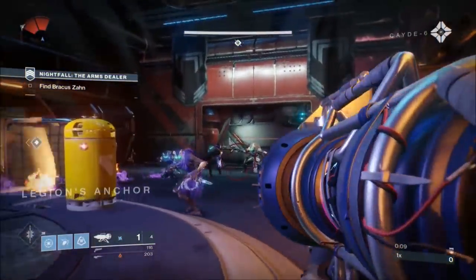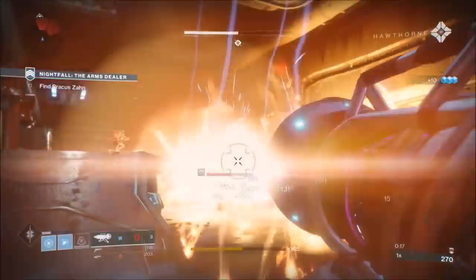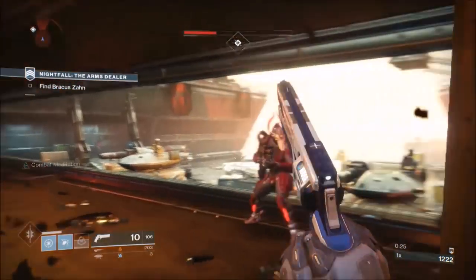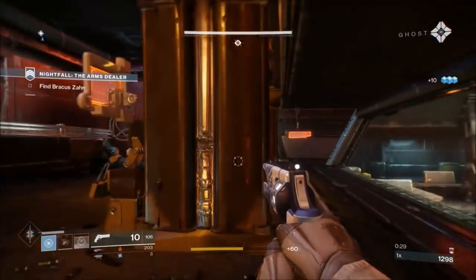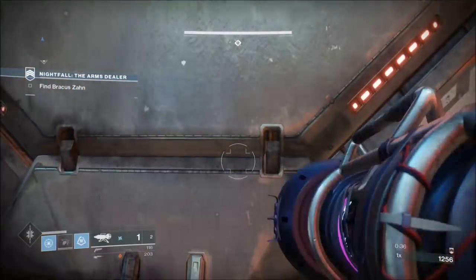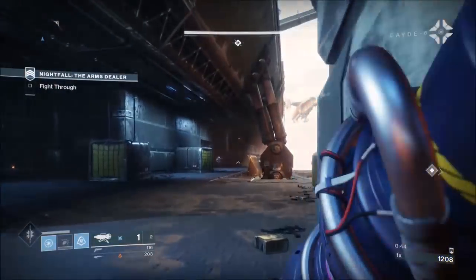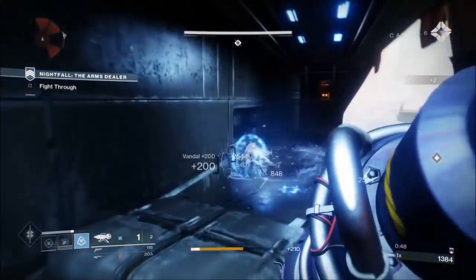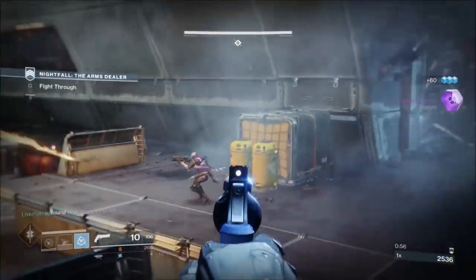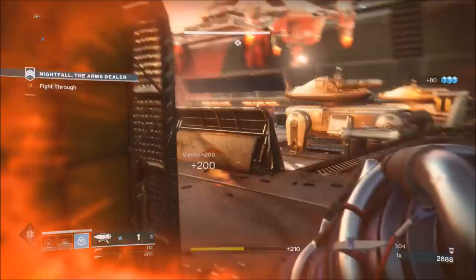In the first area, we're going to use Wardcliff for almost the whole strike. Go for the Fallen first — this is the Fallen version. It gives the Cabal a chance to bunch up, meaning your one Wardcliff is more efficient. If you go for the Cabal first, they'll split up and it just takes longer. I've come in with full Wardcliff because I went to a public event first and rallied the flag — Nightfall remembers how much ammo you had before you came in. I've used two, so I've got three Wardcliff left. I'm going to aggressively push the two captains that come out of that door, grenade on them, try and take out some vandals, and then take both of them out with one Wardcliff. To get the ship to come in, you have to take out all the orange bars.